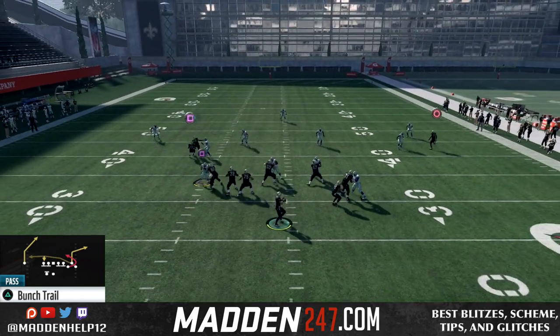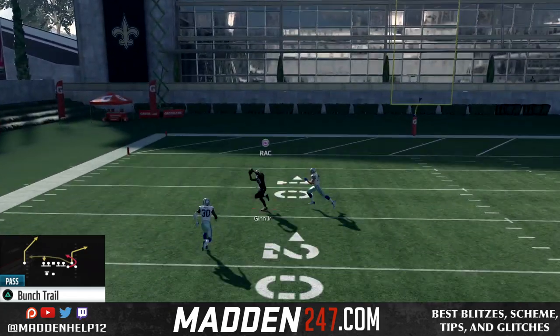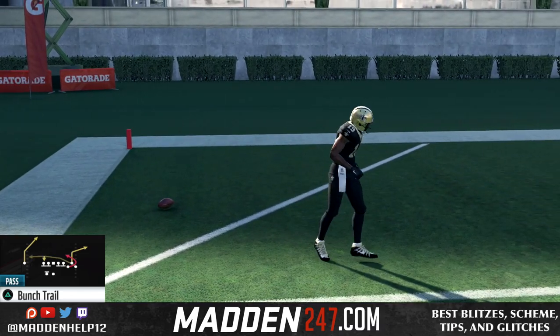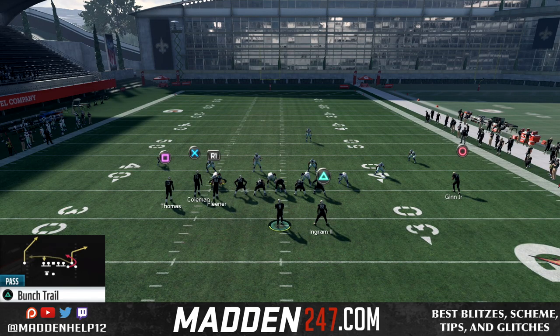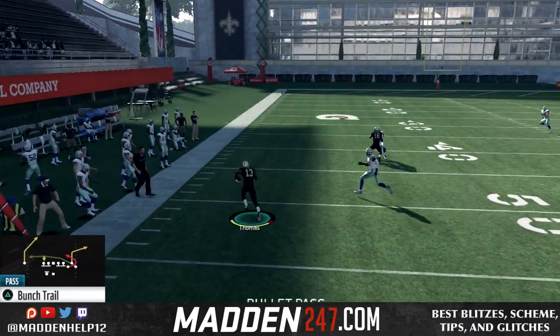If we do have a faster receiver running that post, we're going to be able to outrun the safety and easily rack catch it for a one play touchdown. That's what makes it so great. So you want to put your fastest receiver running that post, and then your quick agile receiver at the hitch. So when you do playmaker him, he's able to make clean cuts.